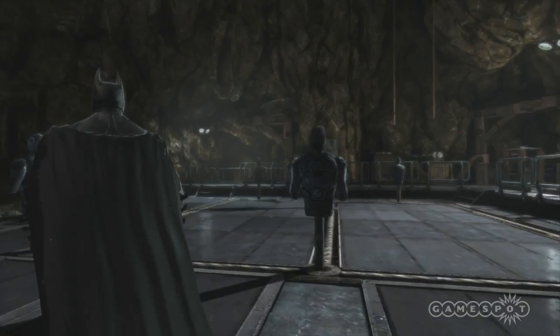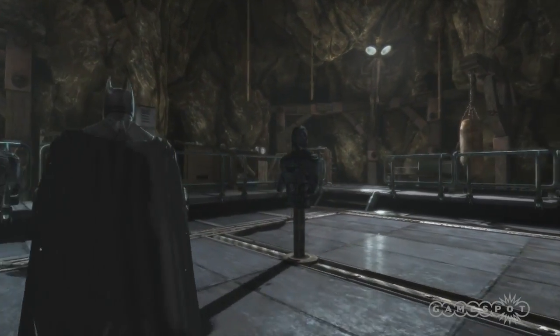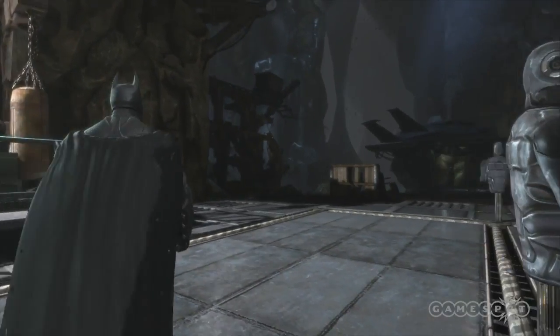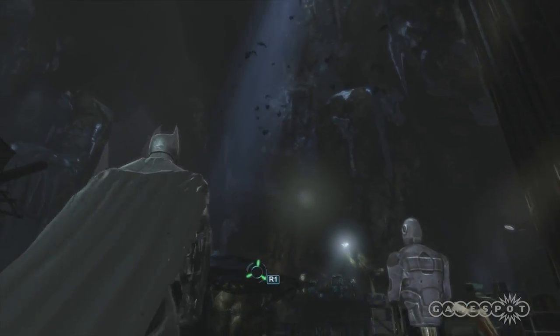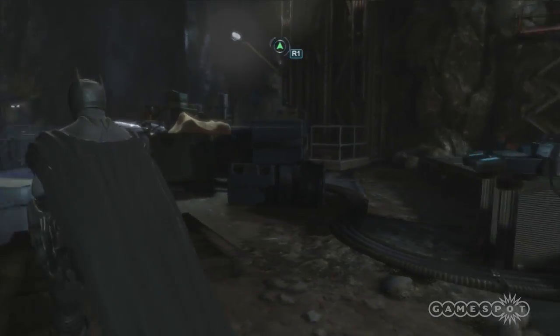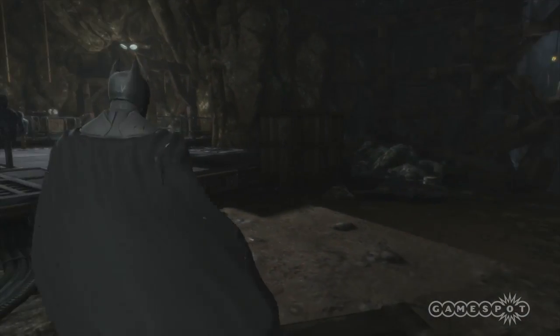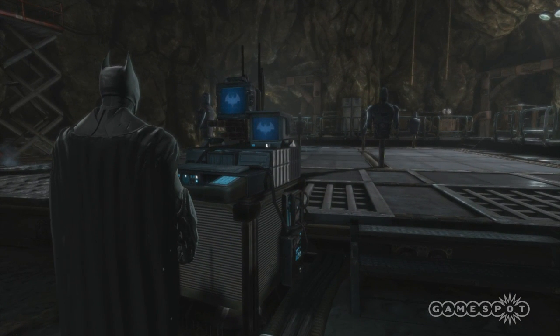Another feature in the Batcave is what we call the training area. This is where Batman will be able to access all the challenge maps in the game. In Arkham Asylum and Arkham City, challenge maps were all accessed through the front end — so people would play the campaign, finish it, then go play the challenge maps separately and not at the same time they were playing the campaign.